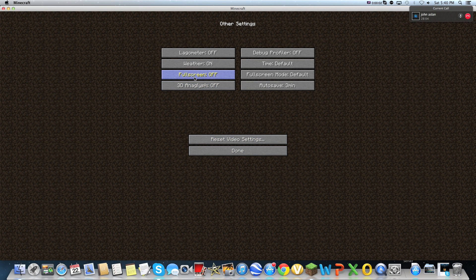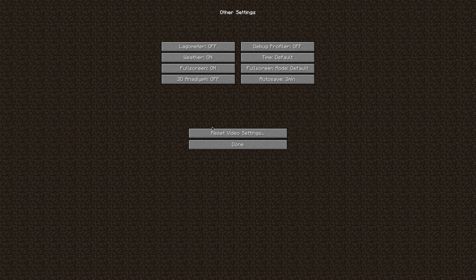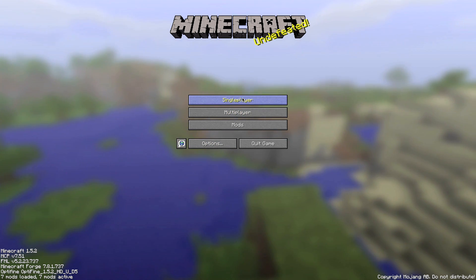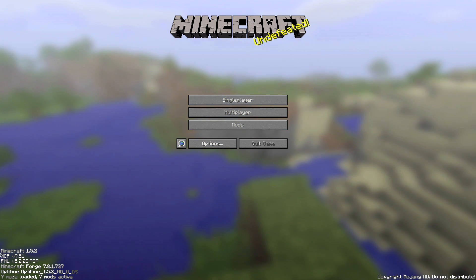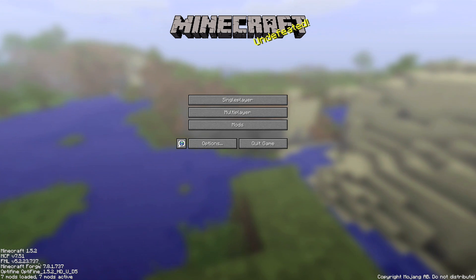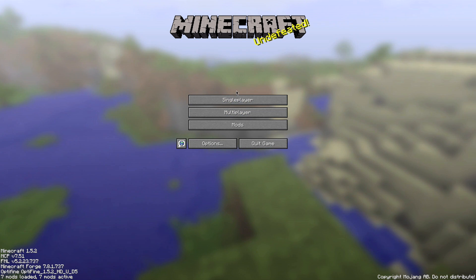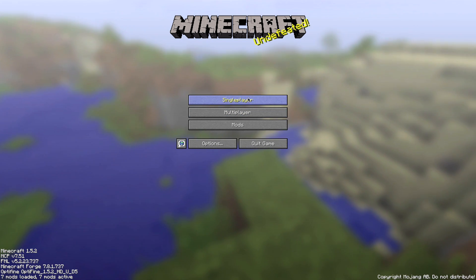Hey guys, I'm going to be starting a new series today. I'm going to be doing a single-player survival world with mods that I'm going to be adding over time. Right now my mods include Optifine, Gamma Bright — which is like Fullbright — Timber, Raze Minimaps, and Capes. So there aren't really any game-changing mods, because I'm going to be adding some over time.